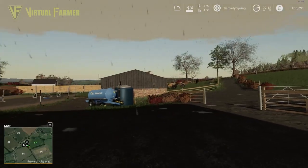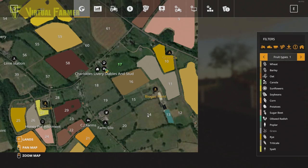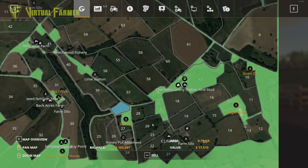First thing we want to do today — we have 163,000 and we need to start purchasing some fields. First thing I'm going to do is sell off two areas we don't need. We can always stack bales up there if we want. So we'll sell off the woodland that we had — we don't need that anymore. We might see if we can buy it again for next winter, but there's no point having it at the moment.